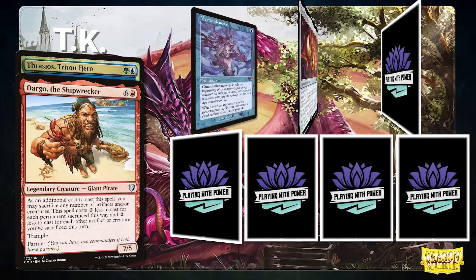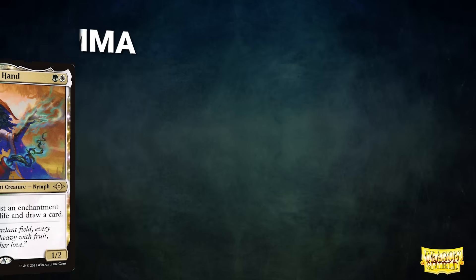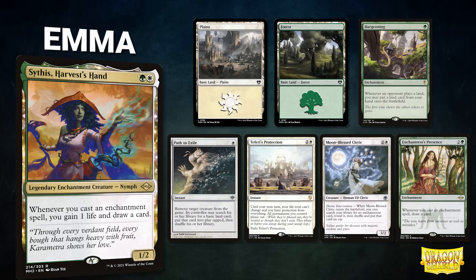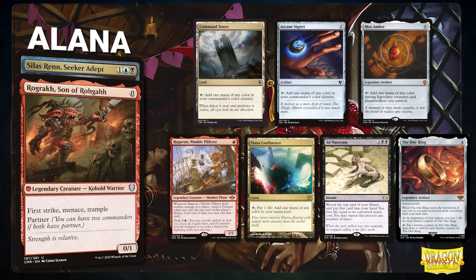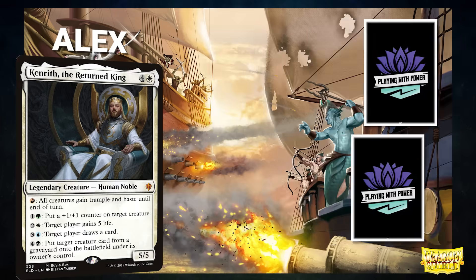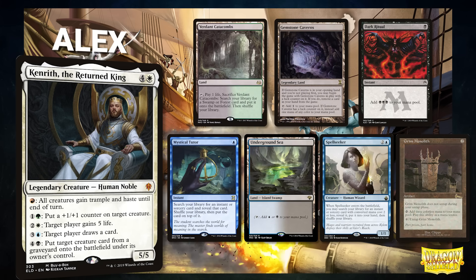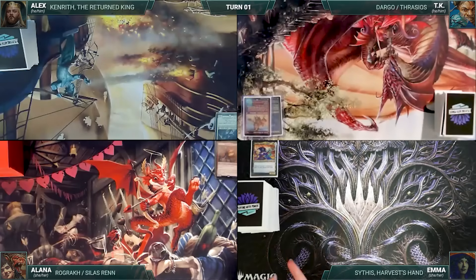In Game 2, TK's opening hand contains Mystic Remora, The One Ring, Birds of Paradise, and Tropical Island; his mulligans are Basalt Monolith, Mana Drain, and Noxious Revival. Emma's opening hand contains Plains, Forest, Burgeoning, Path to Exile, Teferi's Protection, Moon-Blessed Cleric, and Enchantress's Presence. Alana's opening hand contains Command Tower, Arcane Signet, Mox Amber, Rograkh, Nimble Pilferer, Mana Confluence, Ad Nauseam, and The One Ring. Alex's opening hand contains Verdant Catacombs, Gemstone Caverns, Dark Ritual, Mystical Tutor, Underground Sea, Spell Seeker, and Grim Monolith.